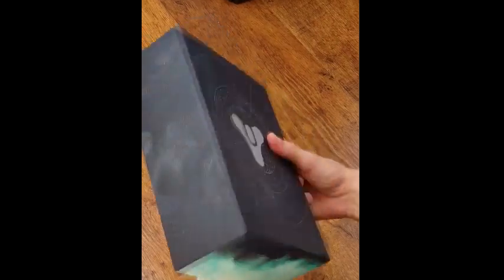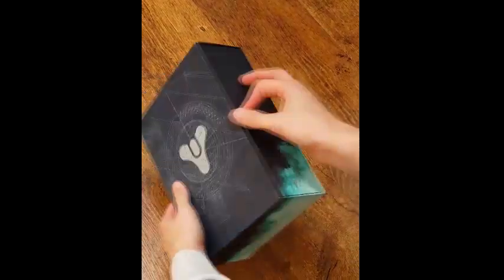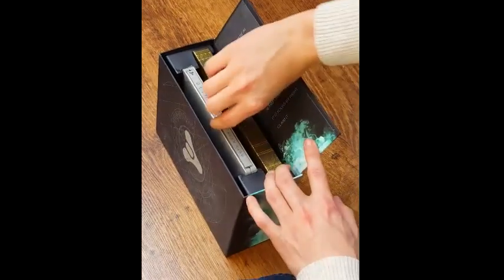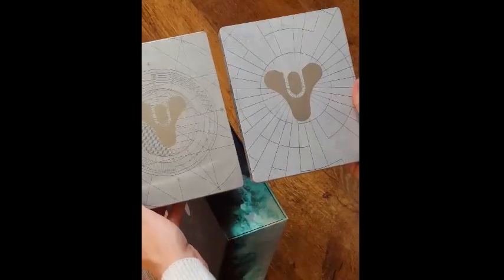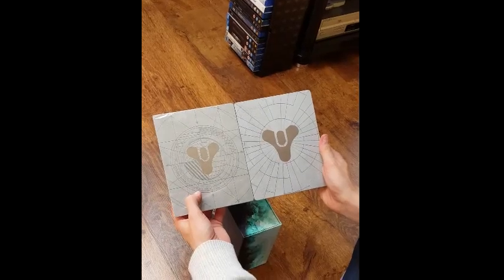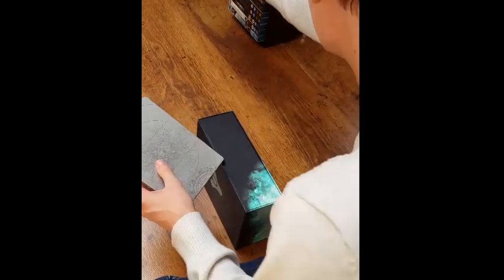Nice box — great artwork on the back and front. The usual Destiny sign, which I think is similar to last year's. It opens exactly the same, like a little book — pop the top and there we go. The game is pretty much the same as last year's, but there is a slight difference in design around the emblem sign — you can see 'Taken King' and 'Destiny'. The back is a little changed as well.